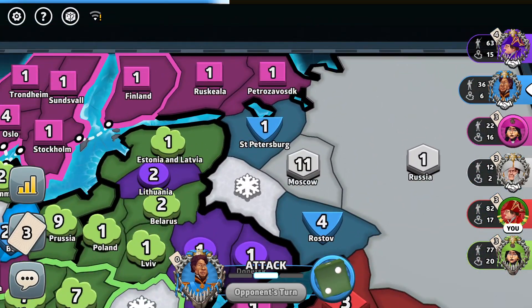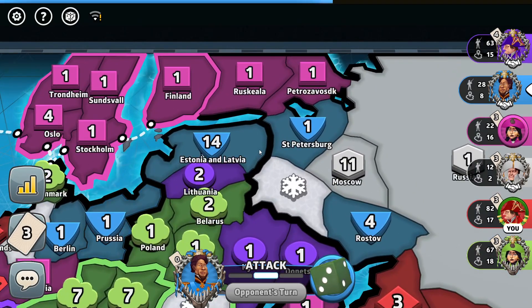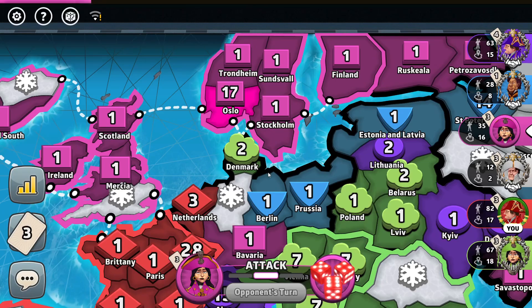If you knew that, I guess you would have added your troops to St. Petersburg instead of Rostov. He goes through the green player, and right here he might think that Estonia and Latvia connect to Petrozavodsk or Ruskela. What a misplay by those guys! The green player adds those troops over here — okay, wipe out green! The green player adds those troops and fortifies.